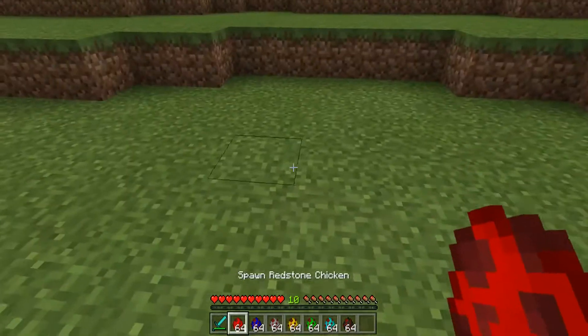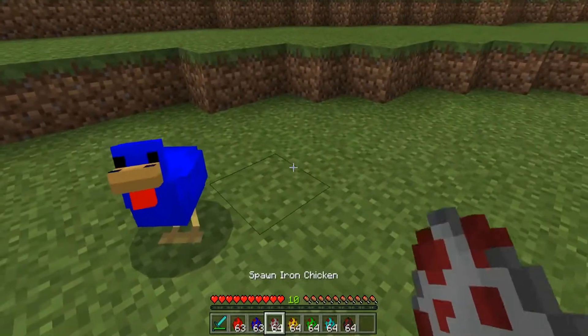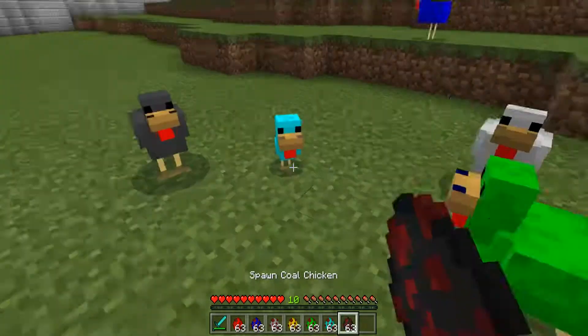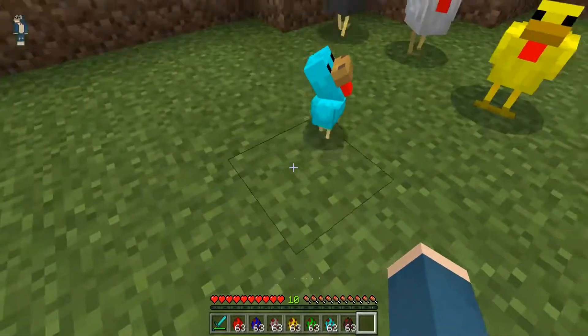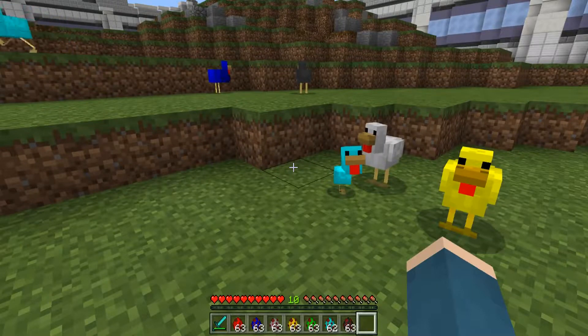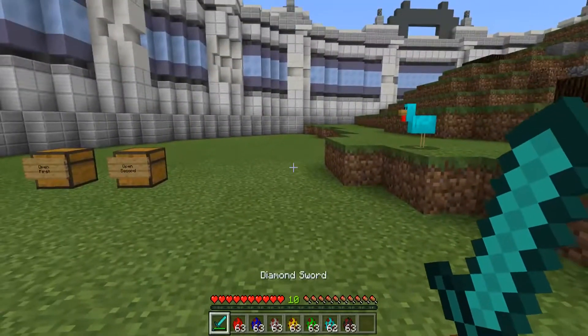We got redstone right here — look at that, looking pretty red. Lapis, iron, gold, emerald, diamond, and coal. We're gonna need to spawn a bigger one. Sorry buddy, we had to spawn a bigger one.